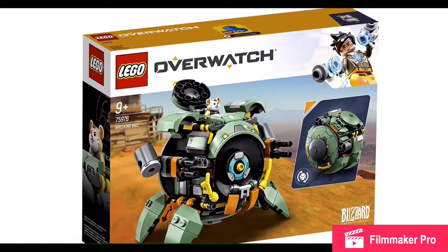The next one is Wrecking Ball, and I've seen so many people make mocs of this, and this is my favorite Overwatch set to date. This thing is great — not only can it stand and walk and take its guns out and shoot, it can also turn into a ball and roll around, as you can see in the picture. And Hammond is so cute — I think that's his name anyway.